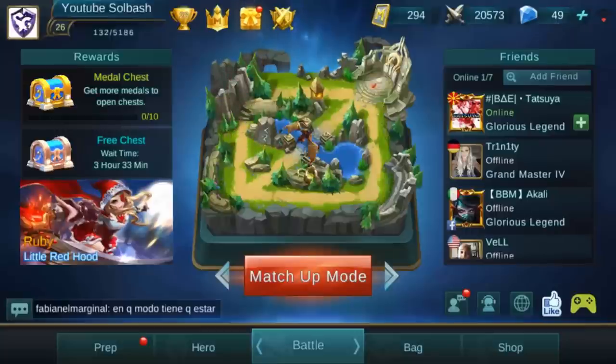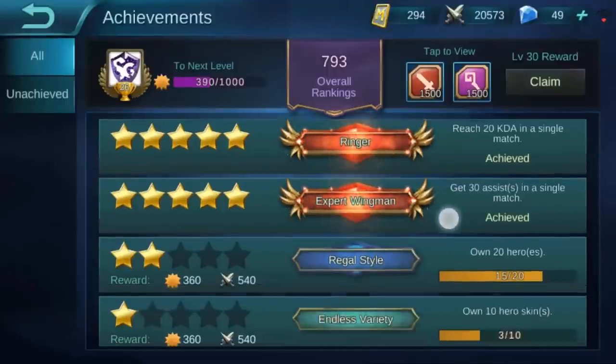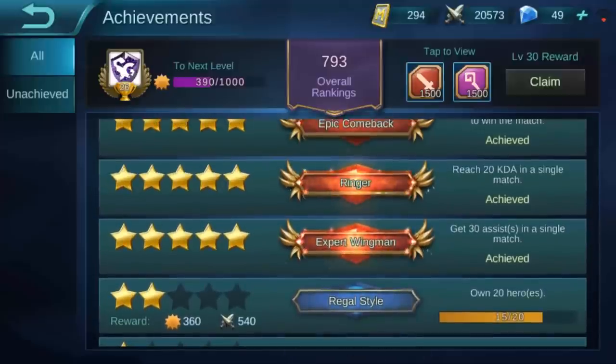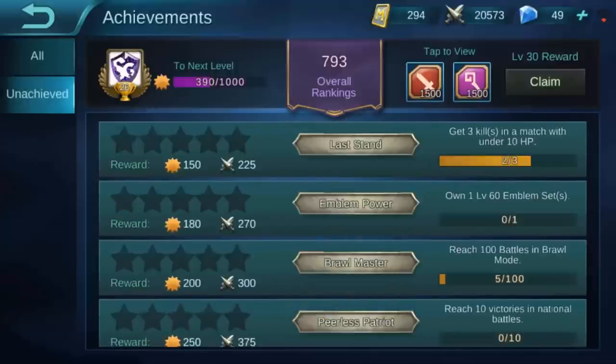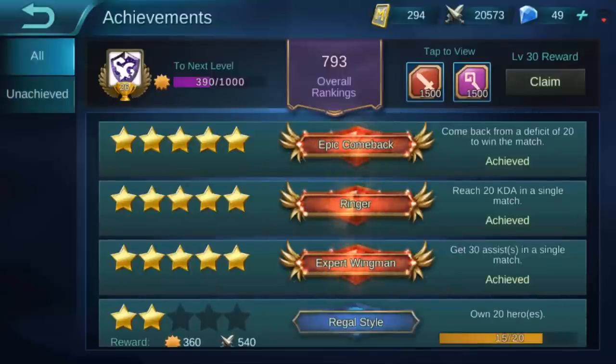Now moving back to the main menu, right here at the top kind of in the middle you have a trophy. These are your achievements. Everything that you do in this game, there are certain achievements for — certain kills, owning a certain amount of heroes. You can go here and see which ones you have not achieved yet. You need to visit this frequently when you first begin because there are rewards that you can claim right here, so make sure to check that often.